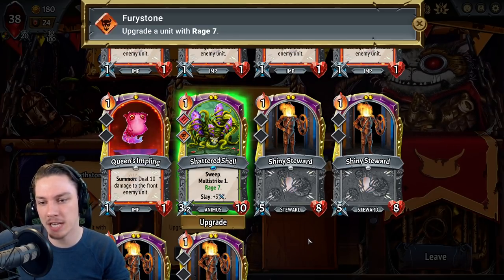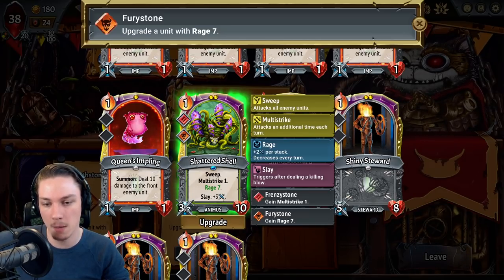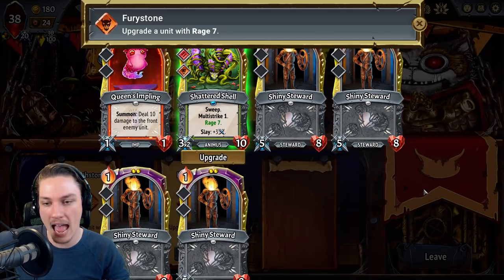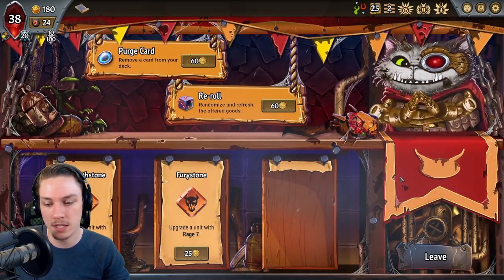It coming in with Rage 7 actually wouldn't even be bad. It comes in with 14 extra damage by base, and then that starts getting it kills so that it can start building up its own damage numbers. The only problem is if I do that then it's not getting extra health — it's vulnerable to a lot of sweeps and things like that.